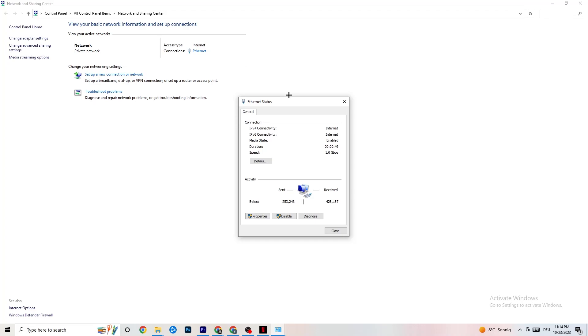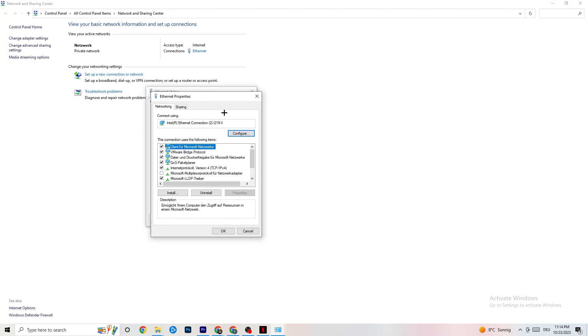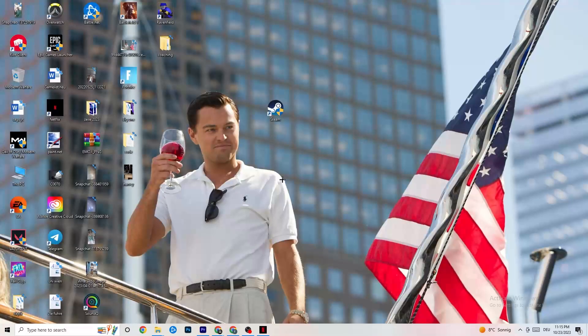Next, click on Ethernet to see its details, then click Properties — you need administrator rights for this. Scroll down to Internet Protocol Version 4 and double-click it. Go down to the DNS server address section and enable Use the following DNS server addresses. You'll need to Google the correct DNS addresses for your setup. For me it's 4.4.4.4 and 8.8.8.8, but google it for yourself. Click OK when done.